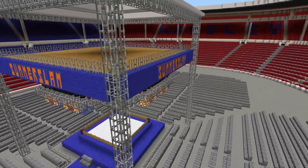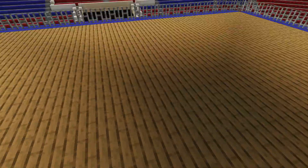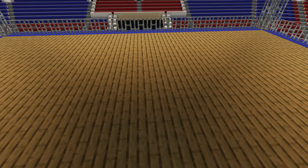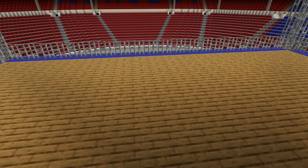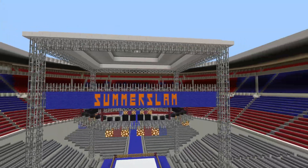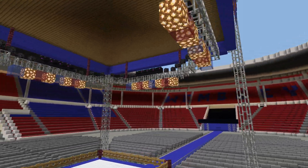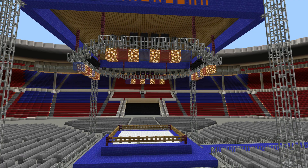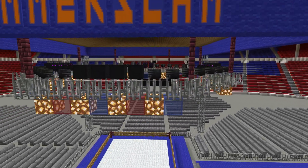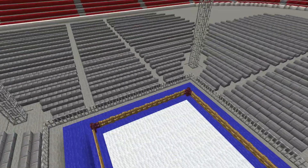This section up here has nothing in it — I believe they either used it for storage or had people up there working. I know they had different boxes where they had stuff stored up there, but I didn't put anything up here because you can't really see exactly what's up there, so I figured it just looked better blank like that. The ring lighting is basically the same setup they used at a regular arena at the time — pretty much just the octagon design with different lights.